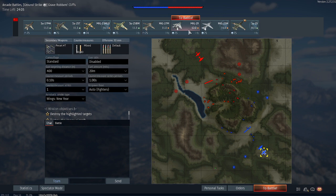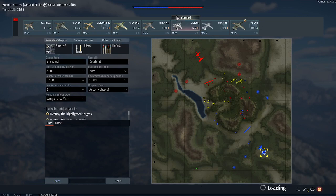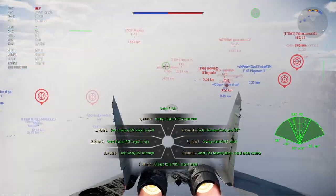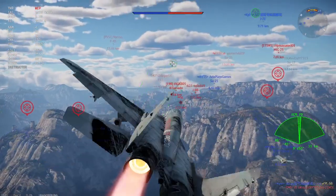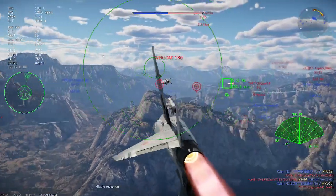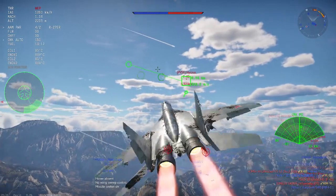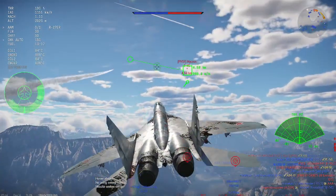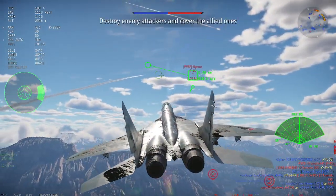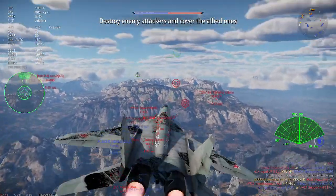I'm going to go ahead and set a 20-minute fuel. This plane, like I've said before, guzzles a lot of fuel. I have the R-60Ms as well as the R-27ER for extended range, and these missiles are absolutely amazing in their ability to connect to targets. I usually fire between 7 to less than 7km and you can see there — pretty much a guaranteed hit.